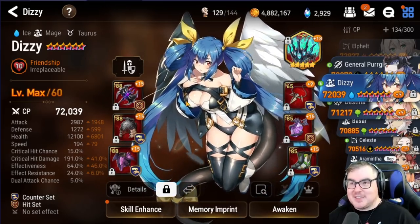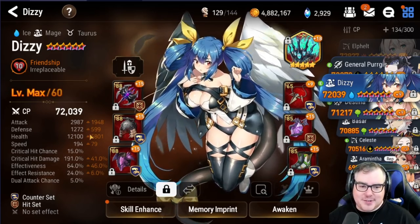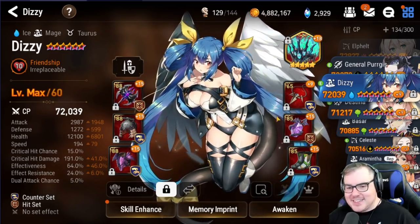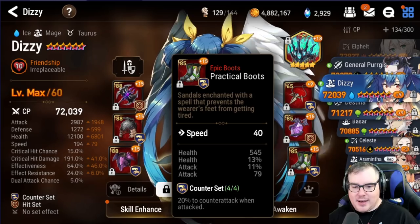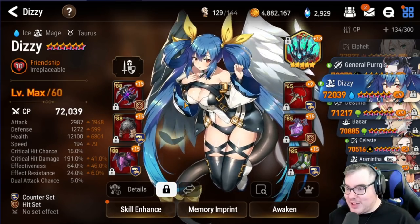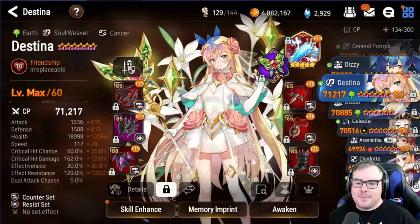The Dizzy here is mainly for raid. I wanted to just make my raid a little bit faster, so I tried to get a lot of flat attack to make sure she gets enough attack to do some damage. As you can see, I've got flat attack almost everywhere I can — 3k attack. It'll chip people off, and why not when I'm using her for PvE? She's not going to die with 12k HP and 1.2k defense.